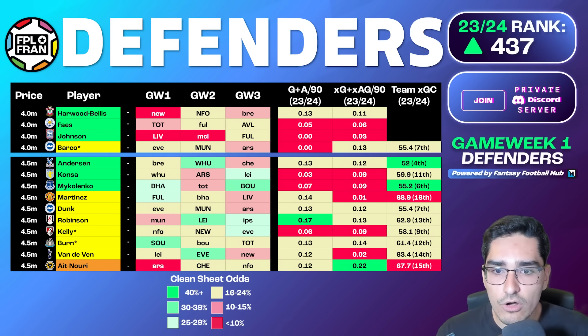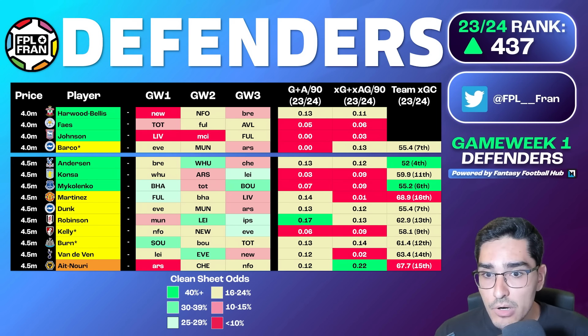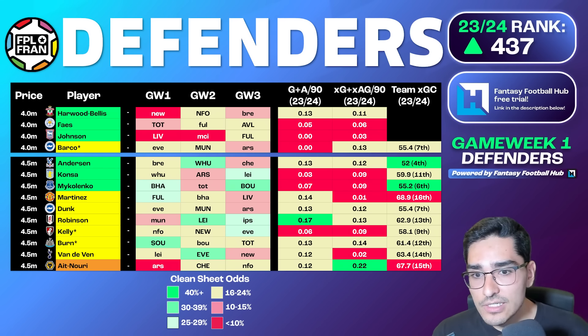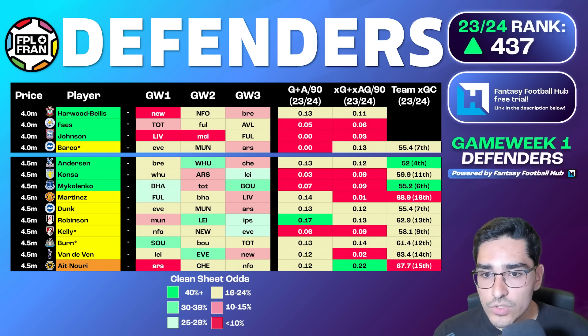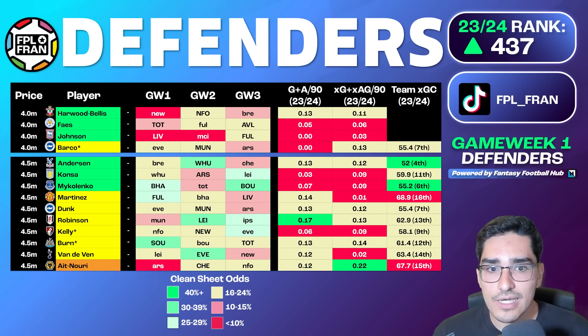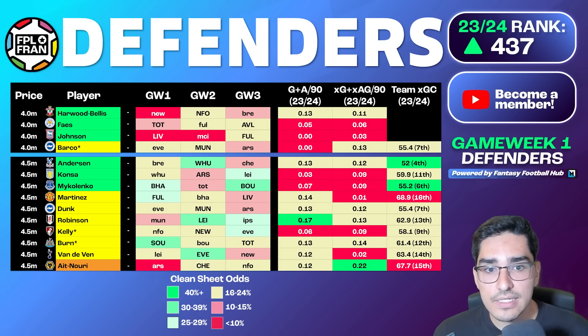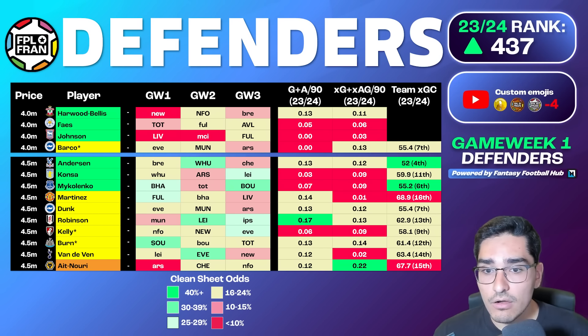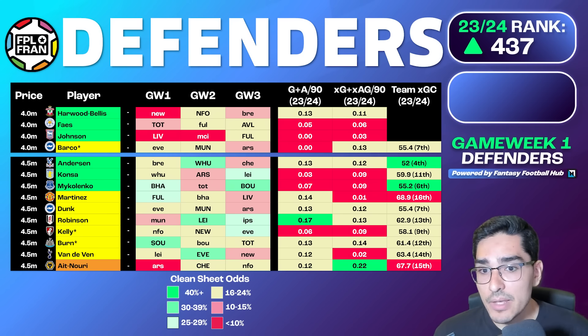Starting at the £4.0 position, you're looking at nailed starters from promoted sides: likely Johnson from Ipswich, Phase from Leicester, and Harwood-Bellis from Southampton. Harwood-Bellis and Phase are preferred because Southampton have better fixtures and Leicester have a decent run, whereas Ipswich are projected as the worst defense in the league. Attacking fullbacks from weak teams have minimal avenues to points unless they have set piece duties. Brighton's Barco is a bit tricky since Estupinan returns around game week four and fixtures only improve after that.